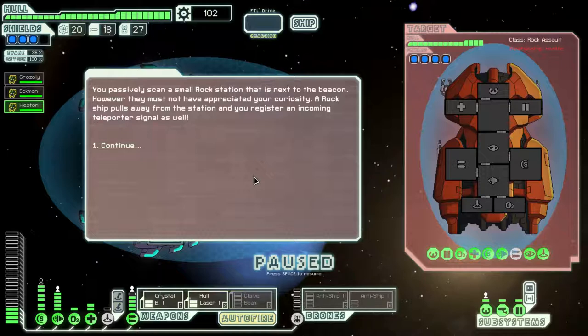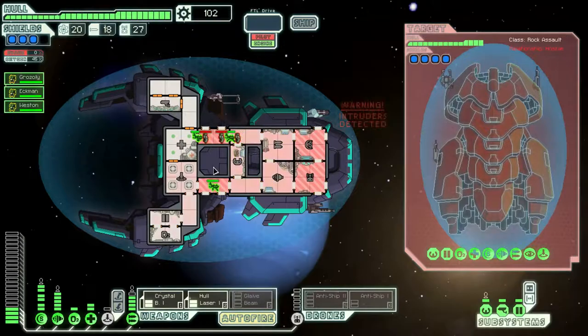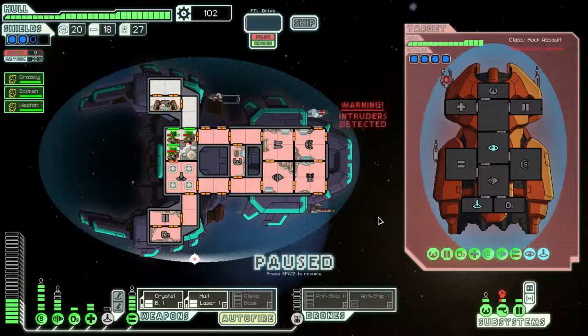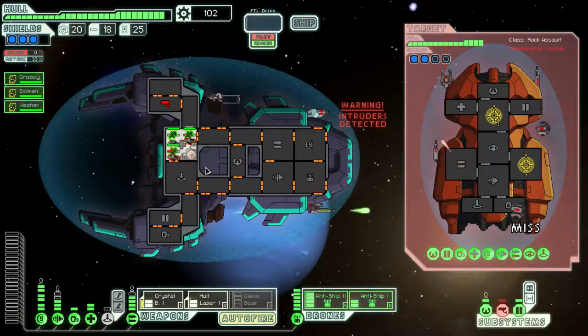You passively scan a small rock station next to the beacon. They must not have appreciated your curiosity — a rock ship pulls away from the station and you register an incoming teleporter signal: three rock crewmen. Rocks still suffer from oxygen loss, so I'm definitely going to do the medbay thing again. They're immune to fire but they still need to breathe. You can have your run of the ship — we'll just fight in the medbay. He sent over two more. I should probably do the offensive thing too — turn the engines down, go whole laser on the shield room. This thing would be pretty tough to fight if it wasn't for all this firepower.